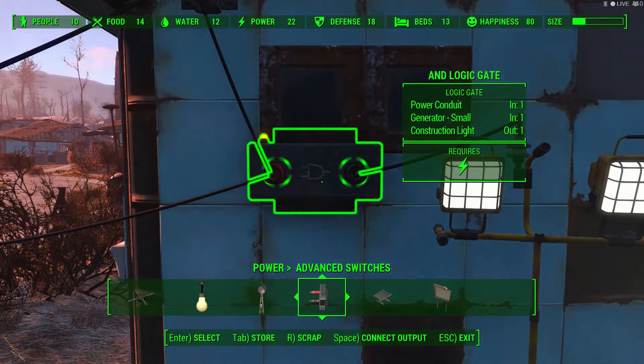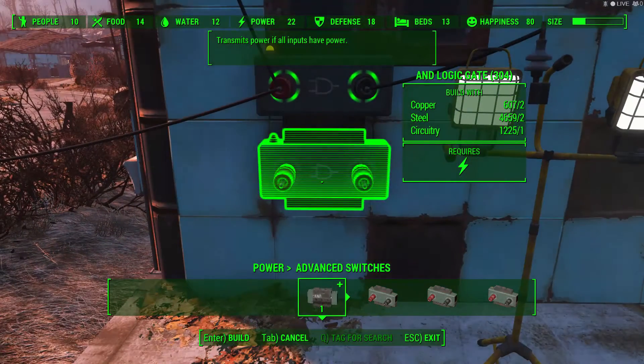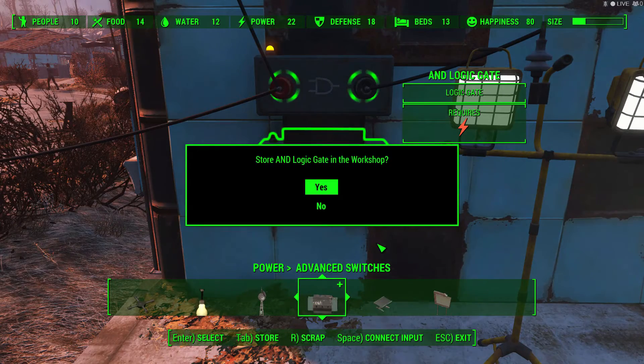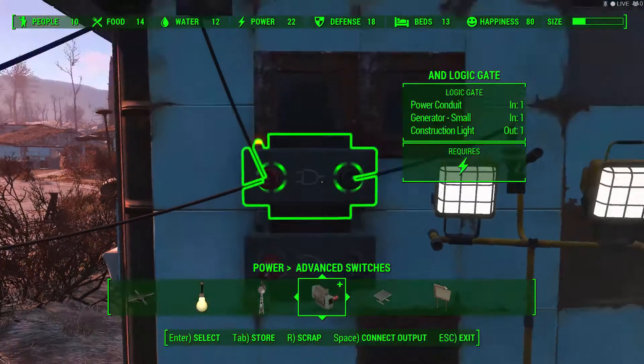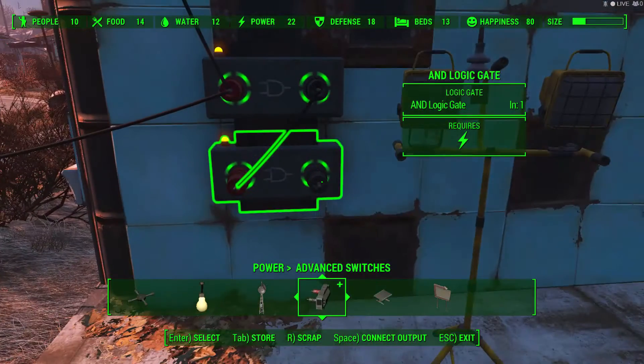They are found in the power section under advanced switches. They can also be clipped under each other to make more advanced components in Fallout 4, such as connecting these switches.